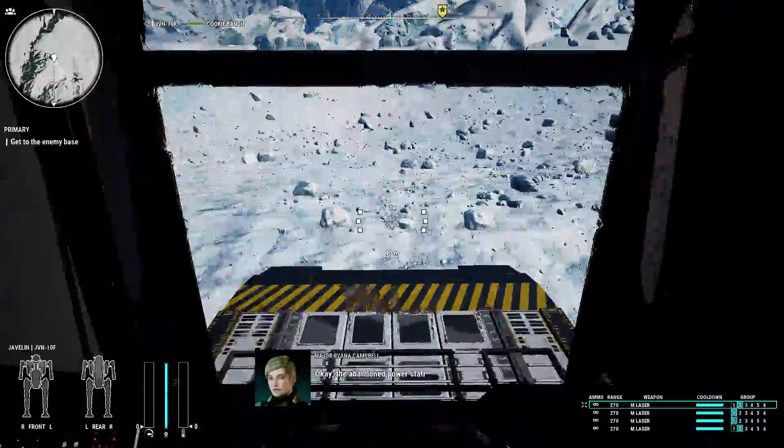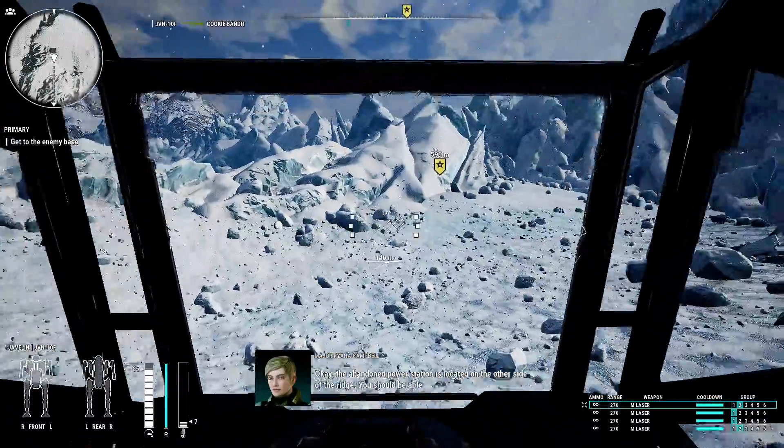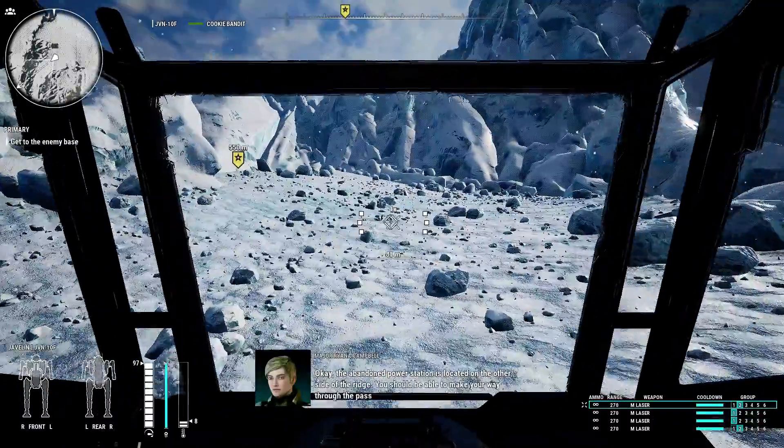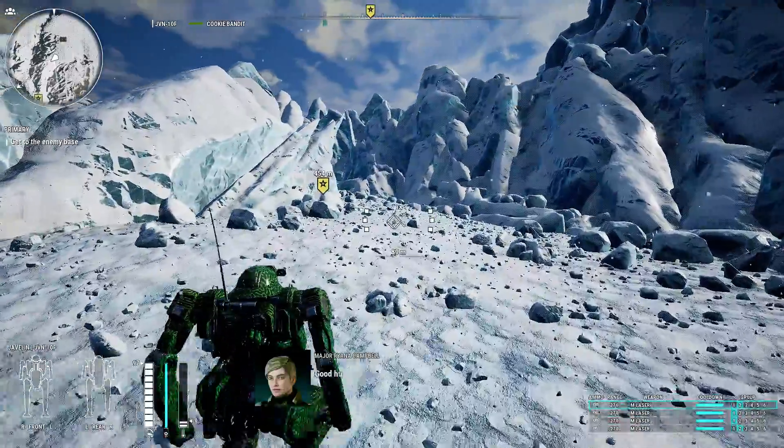The abandoned power station is located on the other side of the ridge. You should be able to make your way through the pass undetected. Copy that. Good hunting, Commander.